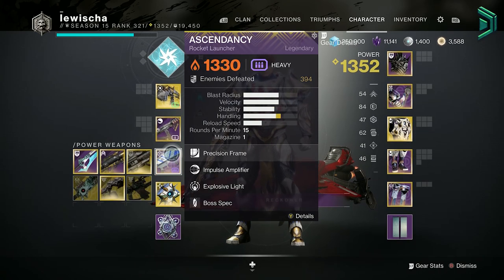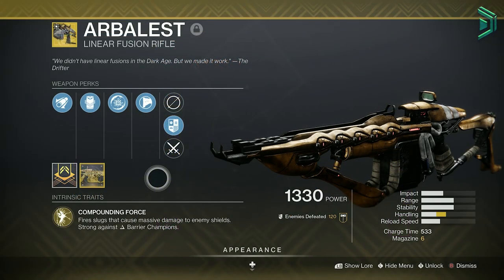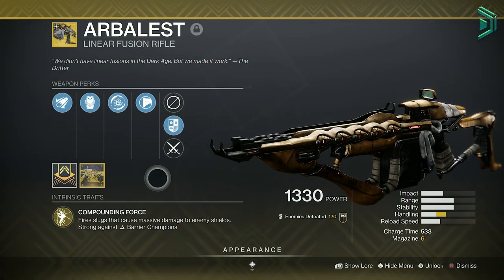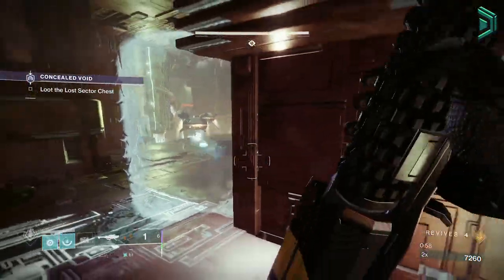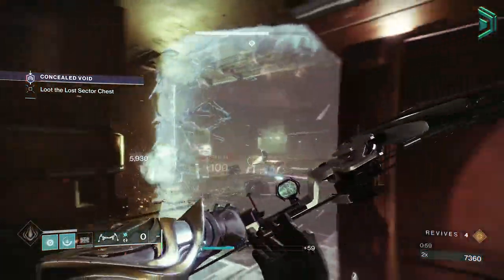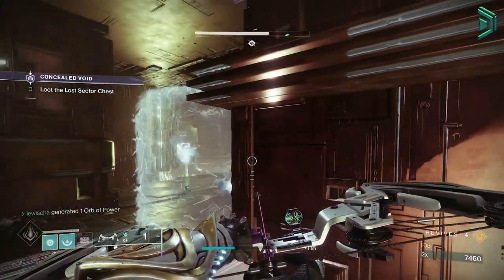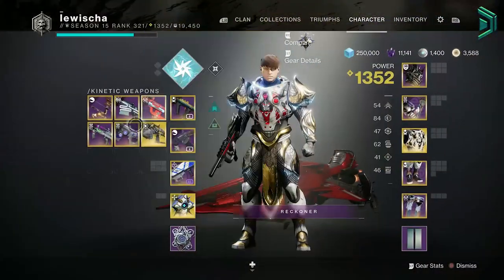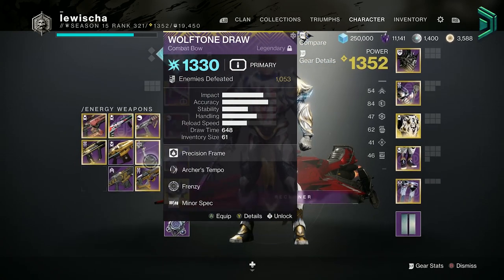For your Heavy, I'd go with a Rocket Launcher to start with and buff it using the Argent Ordnance mod. Arbalest will cover your anti-barrier champions and any match game shields, then your Energy will be your ad-clearing weapon as well as your anti-overload or unstoppable weapon, and then lastly your Heavy will be for DPS against champions and bosses. If you don't have Arbalest, mix your Kinetic and Energy weapons with an Auto Rifle, SMG, Scout Rifle, and Bows to cover all the champions.